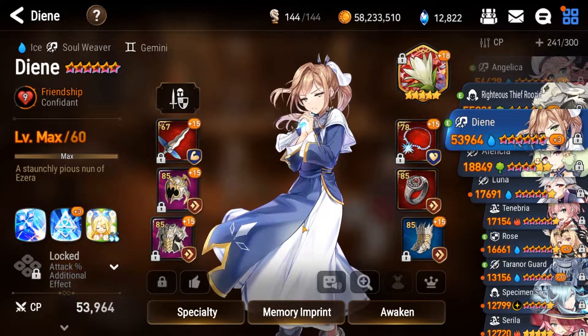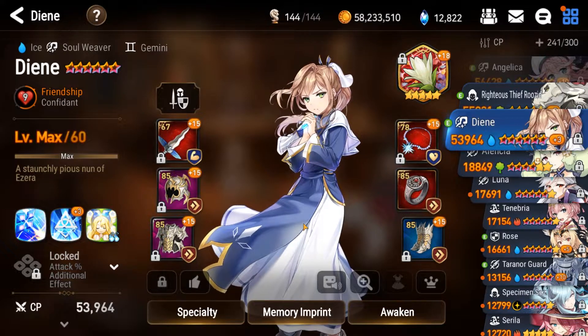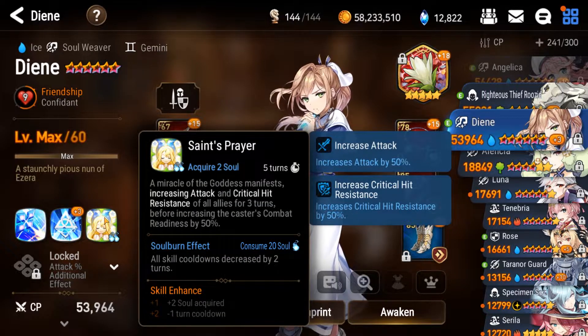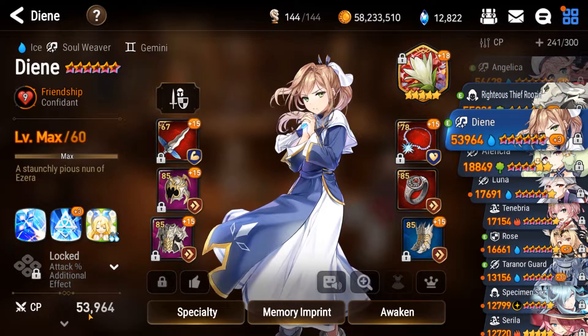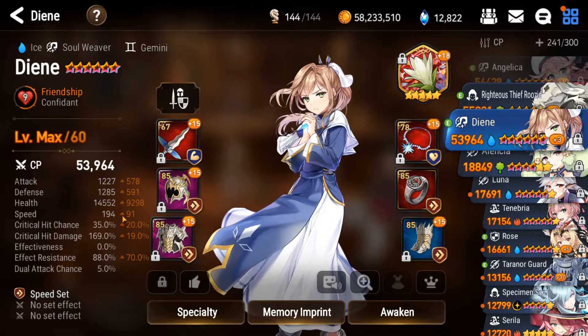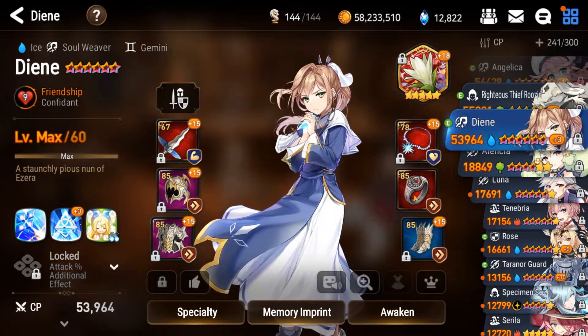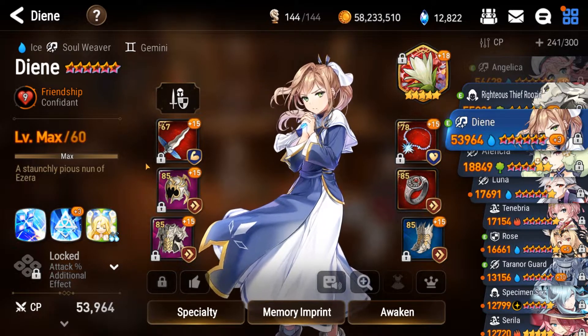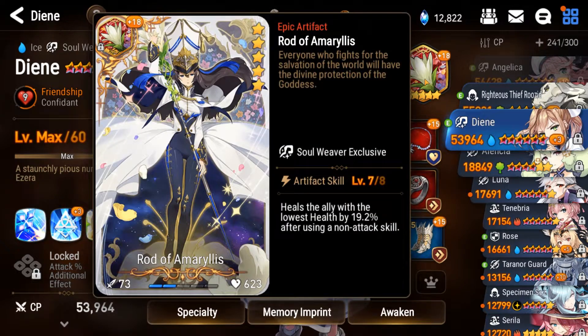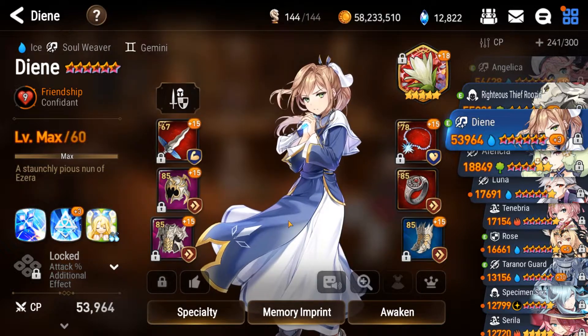Last but not least, we have Deanne, the final member of my Banshee 11 one-shot team. Her singular purpose is to give everyone an attack buff using her S3. Because of this, her stats don't actually matter for this specific circumstance other than her speed — she needs to be fast enough to go first so that everyone gets their attack buff before they attack. So I have her at 194 speed. You'll see I have a ring that's not even upgraded and a lower level weapon — that's because this build isn't complete, there are some placeholder pieces here. All I really needed to do was finish the speed set. The artifact doesn't really matter in this case; I've got Rod of Amaryllis on her.